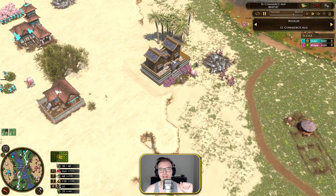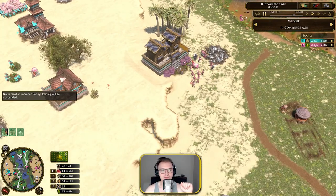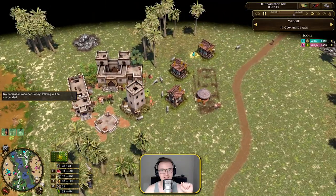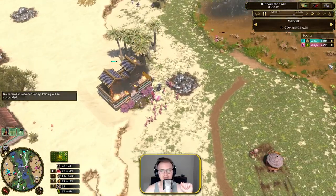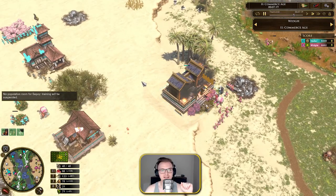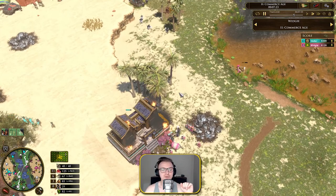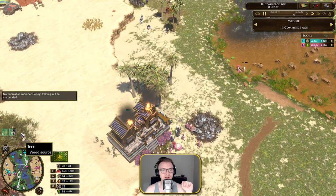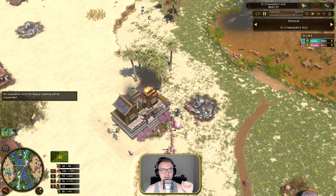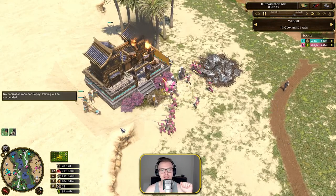Now I stumble across a shrine here — the Toshogu shrine — which most likely means a shrine boom. He's got a couple of shrines out here, but I didn't go siege those; I just went directly for the base. Keep maintaining villager and sepoy production, and make sure you're always building houses because you'll use up population extremely quickly.